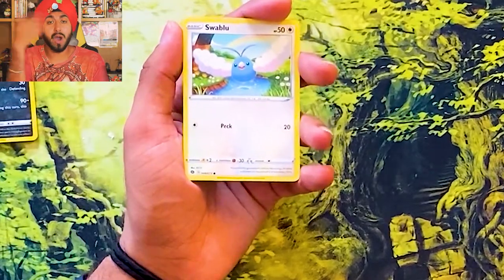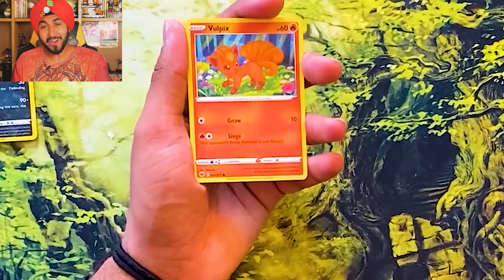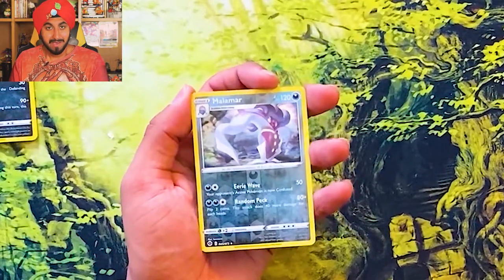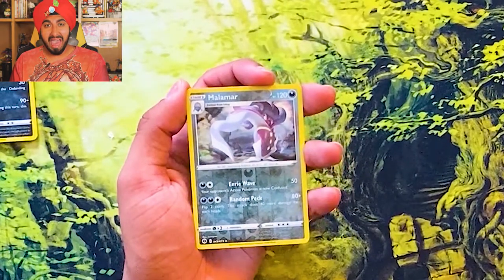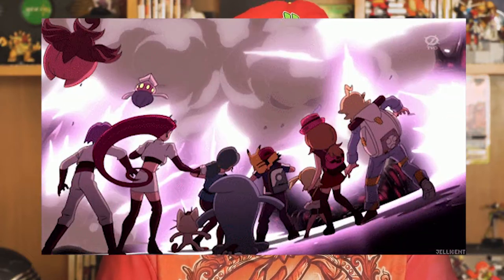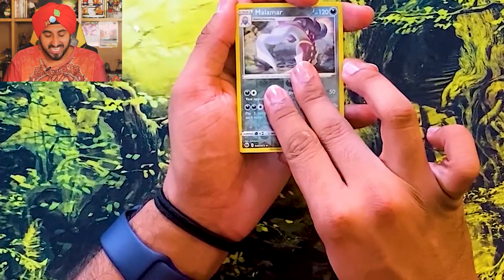We got a Swablu — swat the blues away. We got a Vulpix. And a Reverse Holo Malamar. If Pokemon had a villain, Mewtwo would be the villain, right? But even Mewtwo, his morals are just. But Malamar — I don't know if y'all watch the anime — Malamar is an evil Pokemon. He's out to kill. And the last card is...